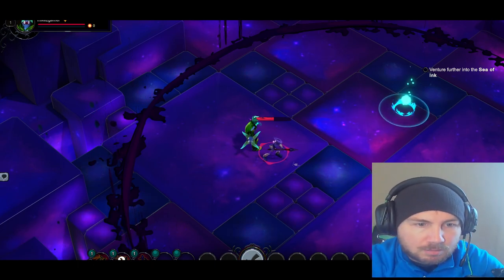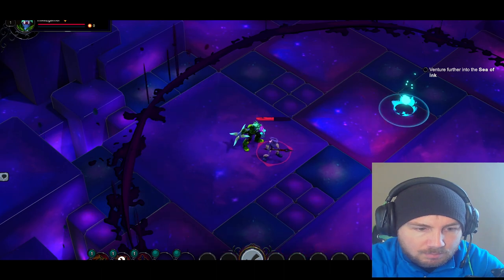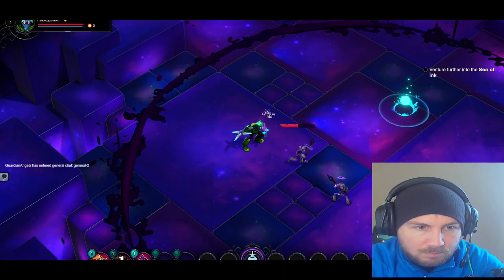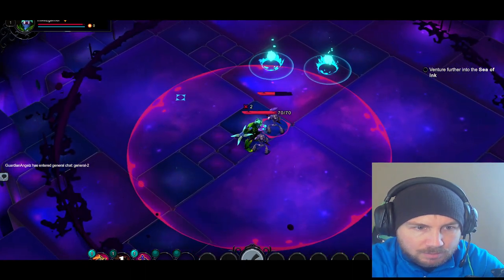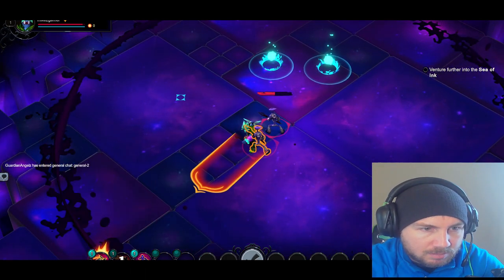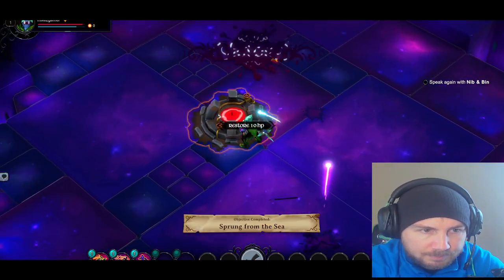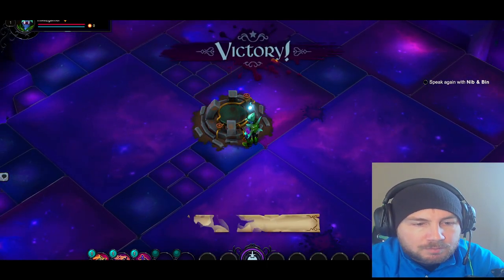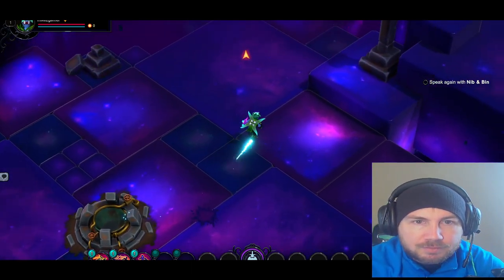A little bit strange here. Selecting him. Requires target — so we have to lock onto a target. The controls are a little finicky at first, but once you get to know them it should be fine, I guess.